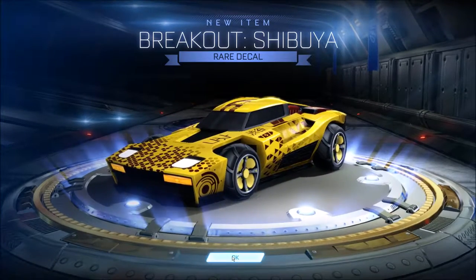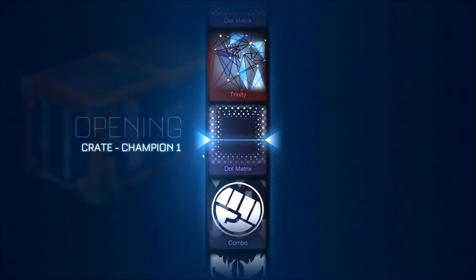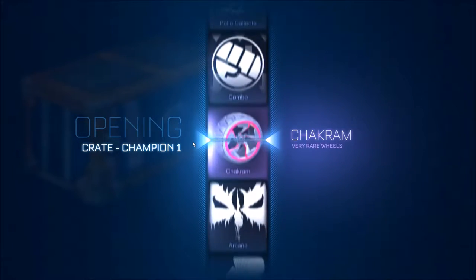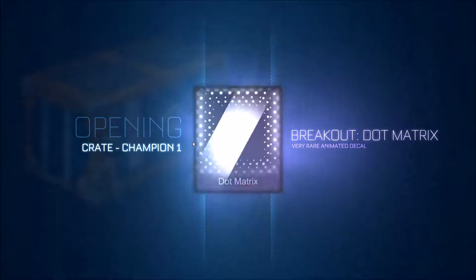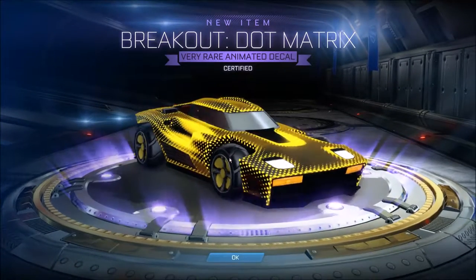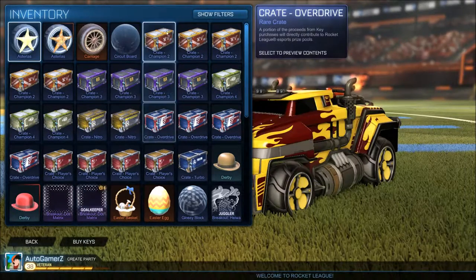I should probably use this someday, but I don't really use the Breakout too much - I'm more of a Roadhog guy. Last Champion One crate. We have to get something good out of this. Please, game, please give us something good. That is all right - a very rare animated decal, not Matrix. Could have been better. Champion One crates really didn't give us much interesting, but it's certified. Goalkeeper. Not sure if I'm happy with that.